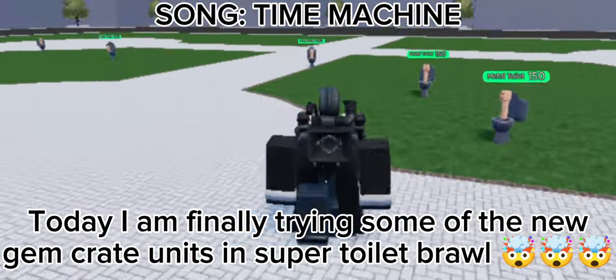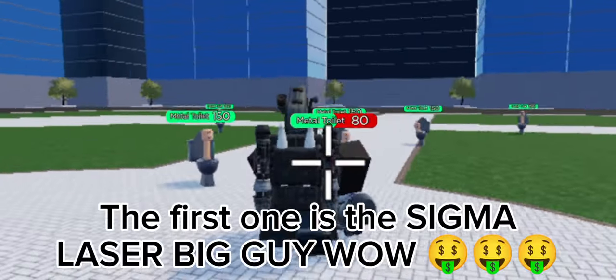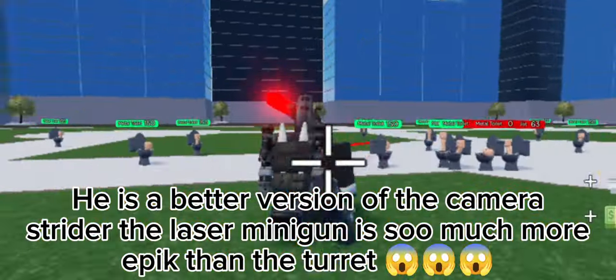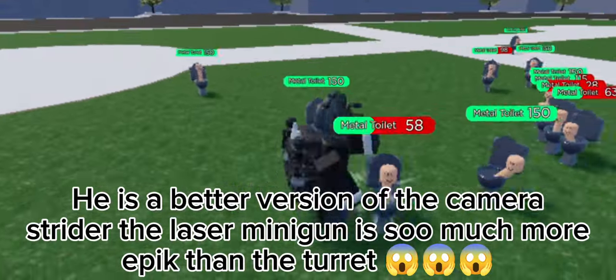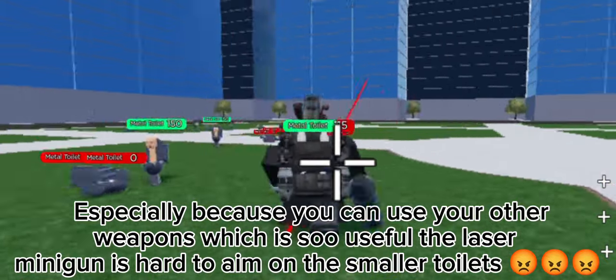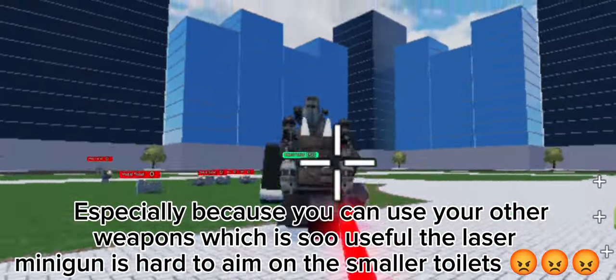Today, I am finally trying some of the new Gem Crate units in Super Toilet Brawl. The first one is the Sigma Laser Big Guy Wow. He is a better version of the camera. Strider the Laser Minigun is so much more epic than the turret, especially because you can use your other weapons. The Laser Minigun is hard to aim on the smaller toilets.